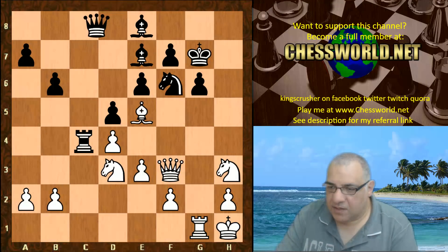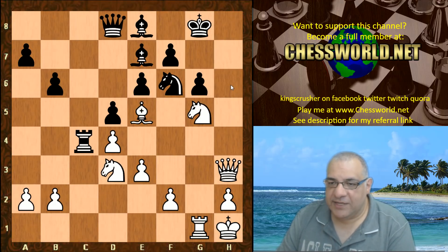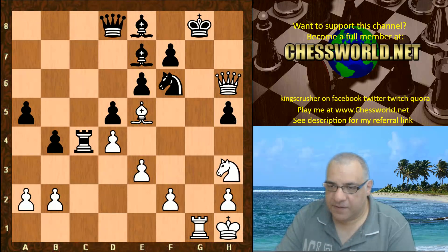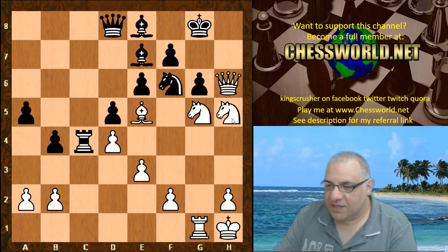Knight takes, Queen e8, the Knight goes back, King g8. Now Qh3 with the big threat of Qh6. Black has to be very careful. If b5, Qh6, b4, Knight f4 — this is just going to be slaughter time for the Black King. Knight takes, Queen h8, checkmate. So all the other pieces are really on the attack here.